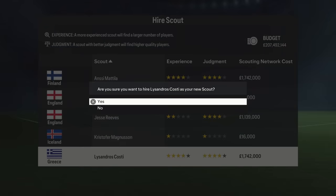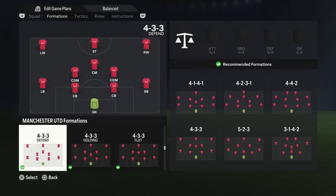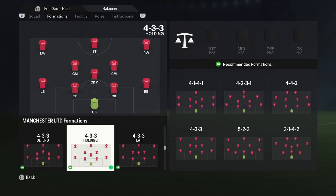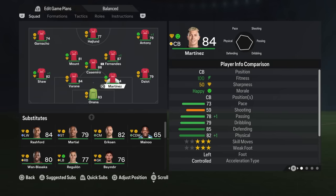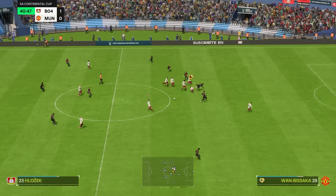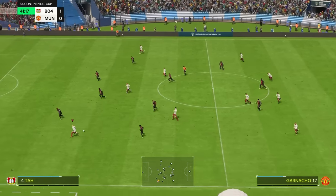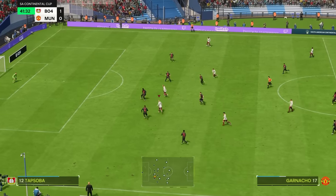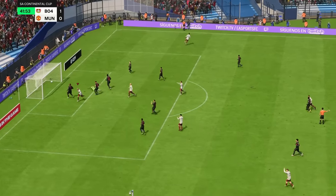The way I see it, there are three different distinct paths you can take when rebuilding United. You can rebuild with young players like Man United did back in the 90s, you can rebuild with strategic purchases like Manchester City did about a decade ago, or you can rebuild with superstars and create some Galacticos like Real Madrid did in the years between Ronaldo and Vinicius Jr. Let's have a quick look at these three different kinds of rebuild and how you can apply them to Manchester United.